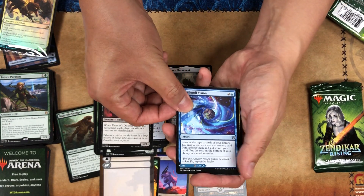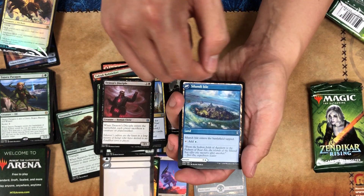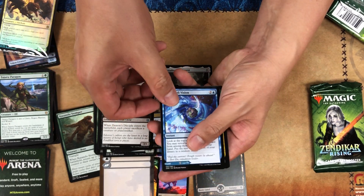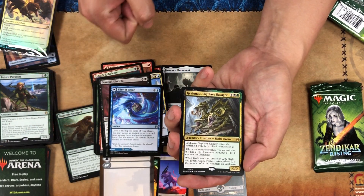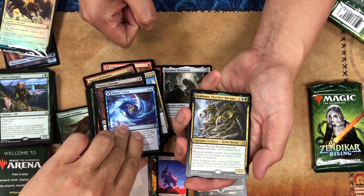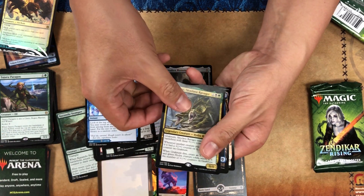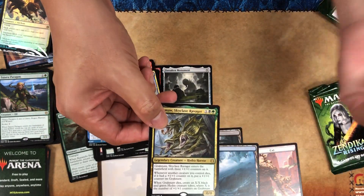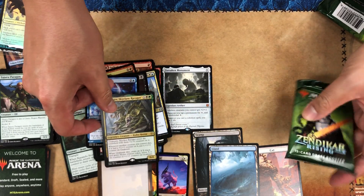This is another land — an instant that turns into a land, or a land that is an instant. These are really cool. And our rare is something I feel is really gonna make a big deal during drafts. Here's our cat token, and this guy has a lot of text with three different abilities — you're gonna have to learn your cards.